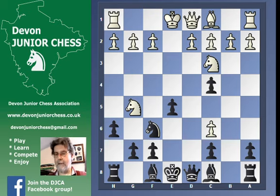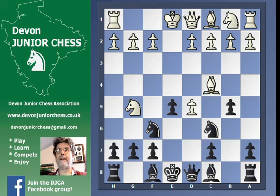Oddly enough the right move for white here, which I suspect none of your opponents will play, is bishop to f1. And black has a little bit of a problem getting sorted out.